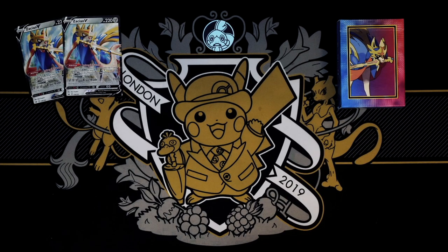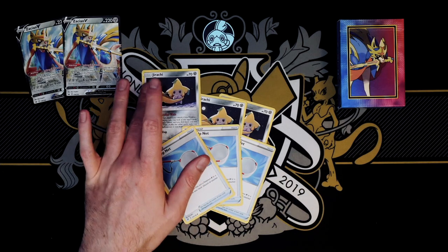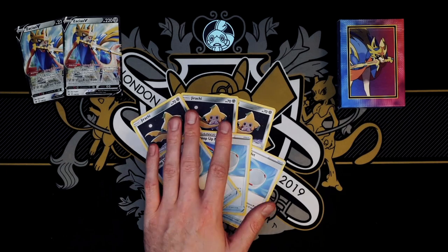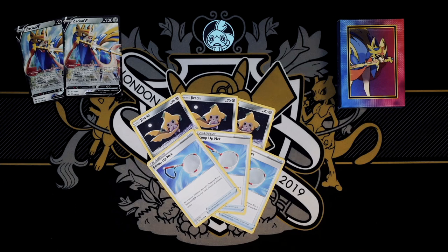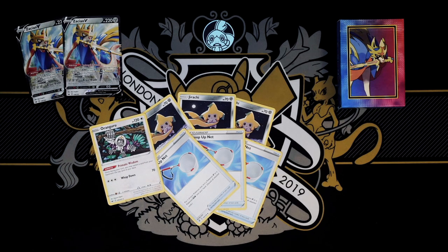Moving into cards that did make it into the deck. We have three Jirachi rather than the full four, as well as the Scoop Up Net package to go with it. This solved a lot of our consistency issues that we had previously, especially against Let's Play Pokémon in episode five. We've been struggling a lot with hitting Rare Candy — especially to get Blastoise out as quick as possible — and this is my solution. I think it worked pretty well, especially in conjunction with our other addition: Oranguru. Primate Wisdom allows you to take a card from your hand and swap it with the top of your deck. That's fantastic — it allows you to see one extra card on your turn. Oranguru was possibly MVP of our deck this week.